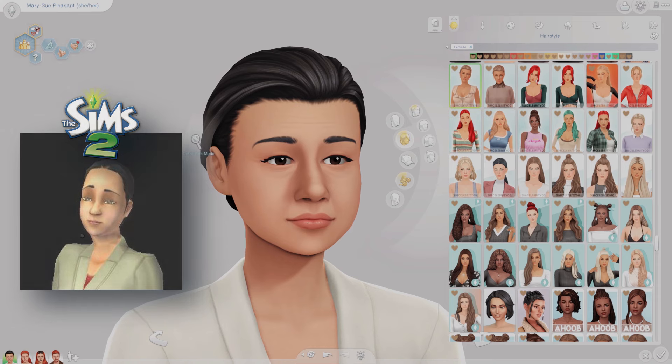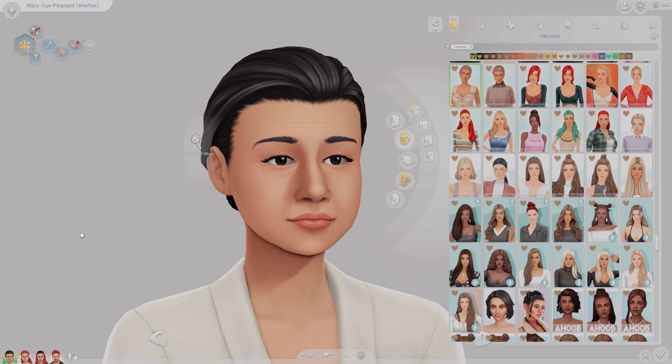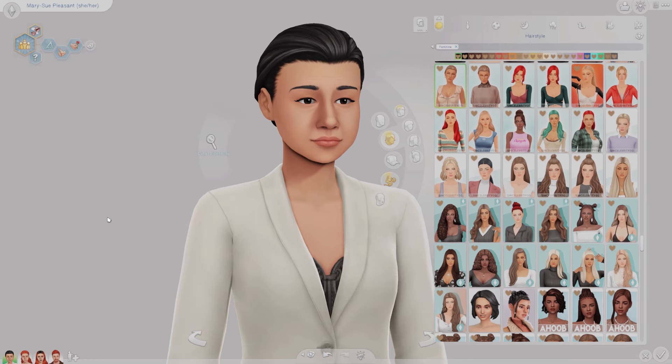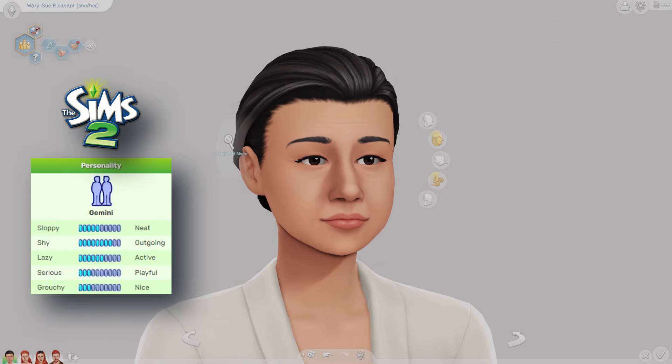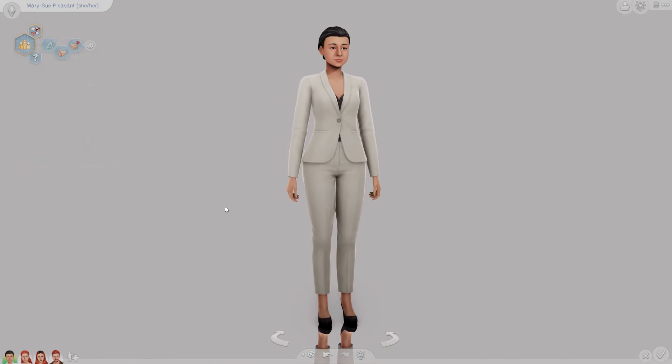What I've noticed in The Sims 2 is that a lot of the astrological signs that Sims are assigned do not necessarily match the personality and traits they were given in the game. Mary-Sue is not an exception to that. Her astrological sign doesn't really align with her personality. She's neither sloppy nor neat — she's kind of somewhere in the middle. She's outgoing, kind of active, but she's pretty serious and pretty grouchy, and she has the Fortune aspiration. She's an intern in the Political career.